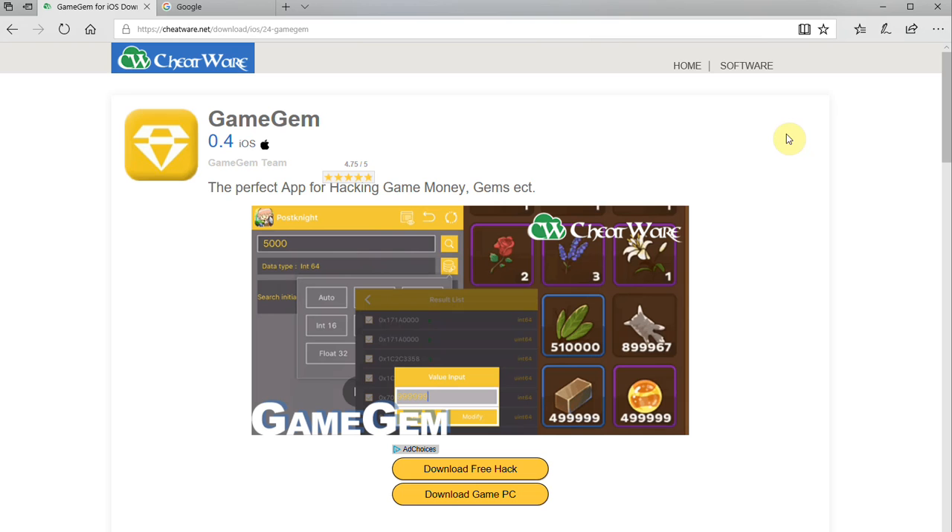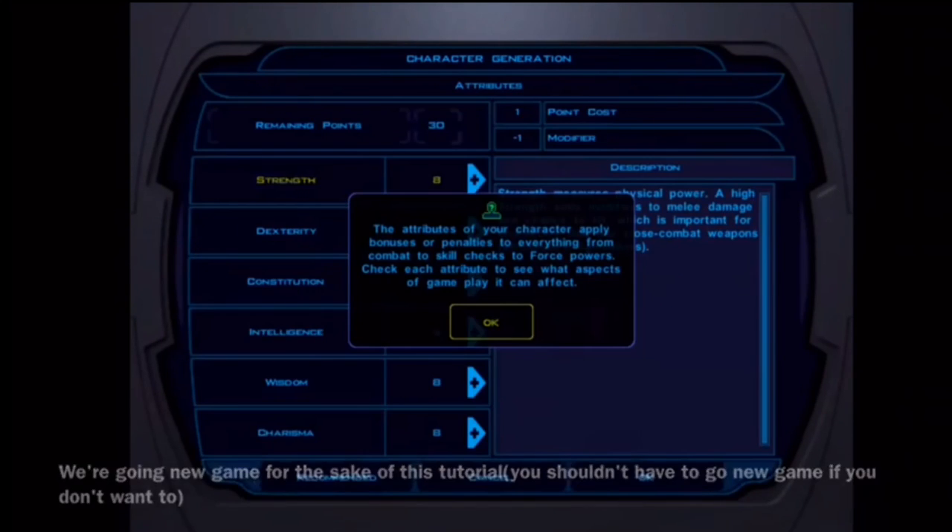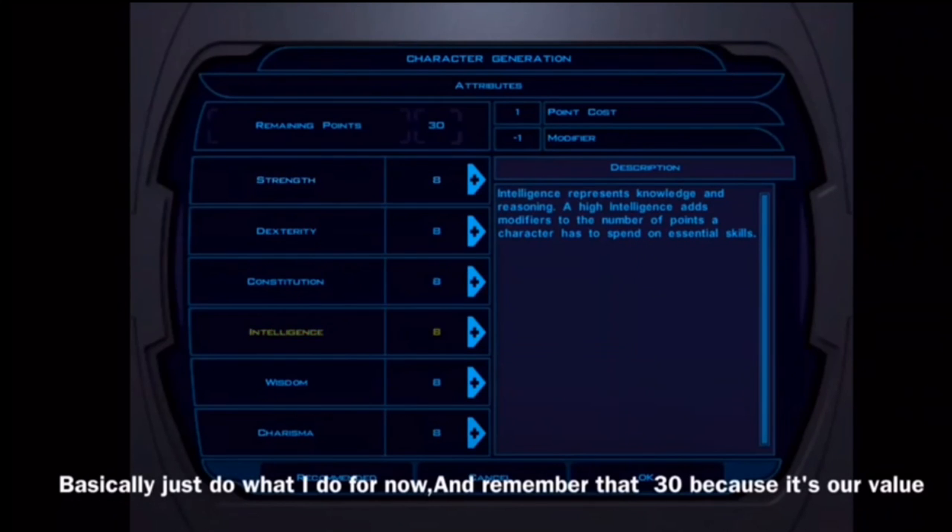Now, to use this app you will need Game Jam and you will need a game that you can hack. In that game, you're going to want to have a value or a number — for example, your money or gems or whatever — that you can change using Game Jam.